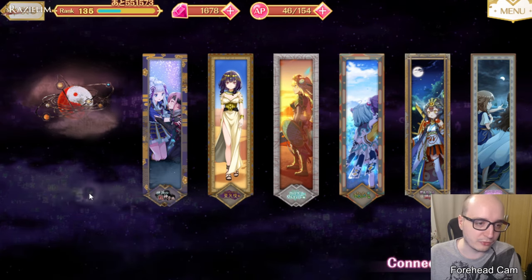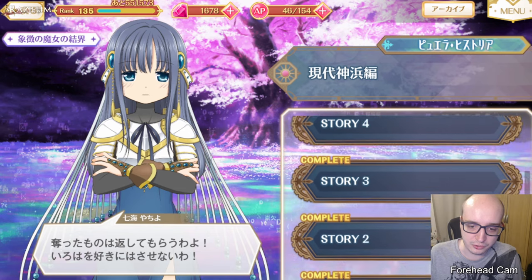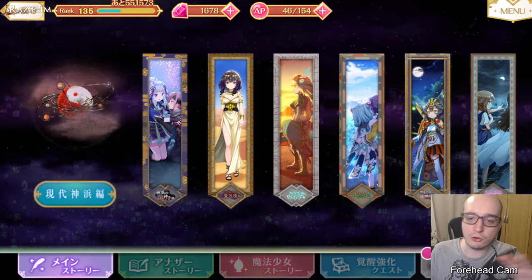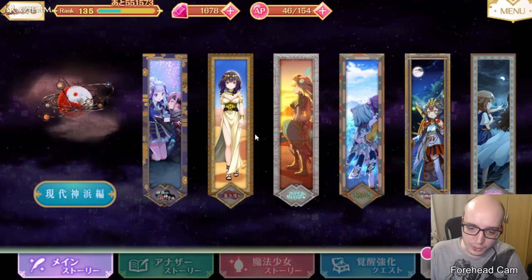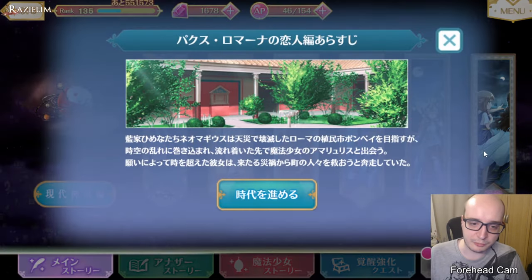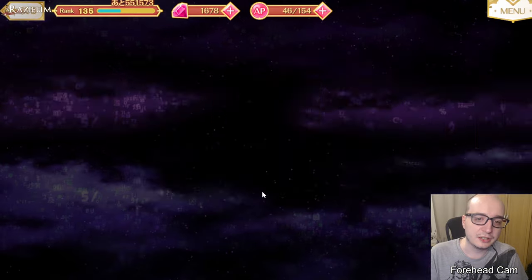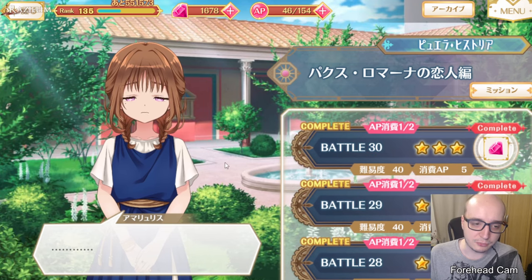Once you've played all of them, you also have this special button on the very left that gives you bonus story. So once you have all six of these stories completed — all the Puella Historia events completed, which you can play right now if you haven't completed them in the past — just the main story. For example, if I click right here, I get into the Amarilles event about the Pax Romana, and you get these 30 battles to do.